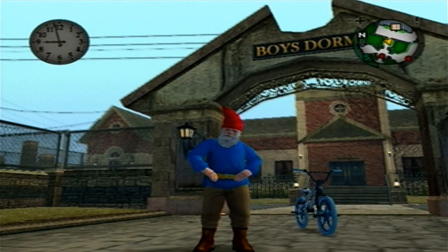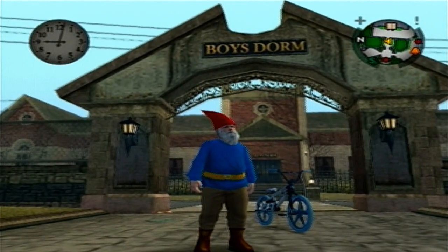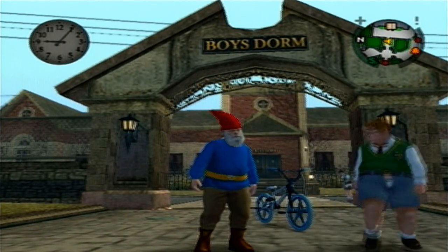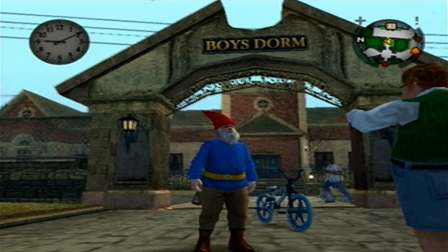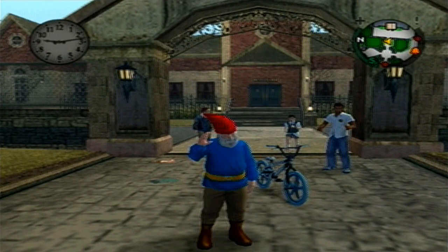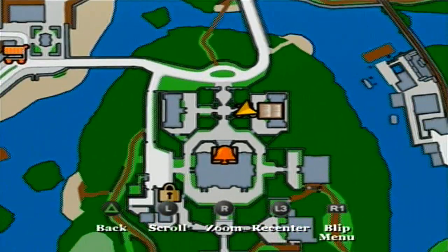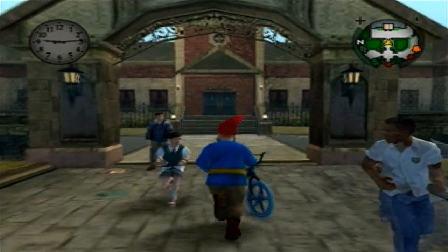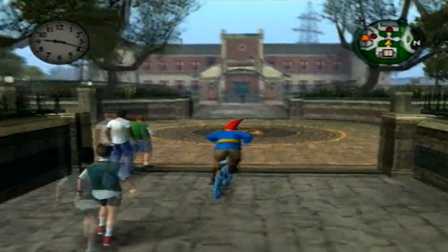What's up guys. As you can see by the outfit, we've already collected all the gnomes. Besides those, there are also 40 DNG cards spread around the entire map, and in this video we're gonna be collecting the first 10. As I always do, I always show you guys the location. I've already completed the story, so let's get started.